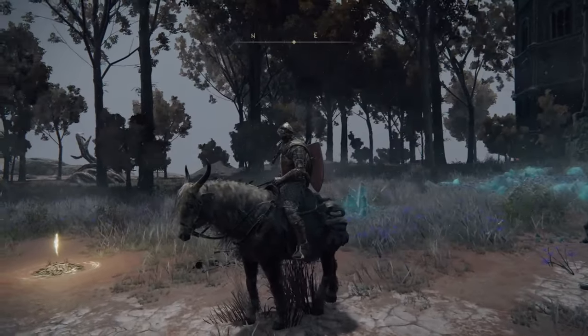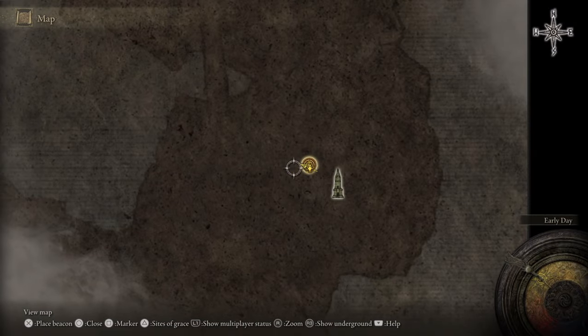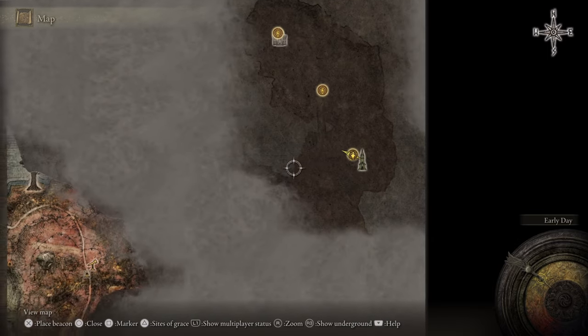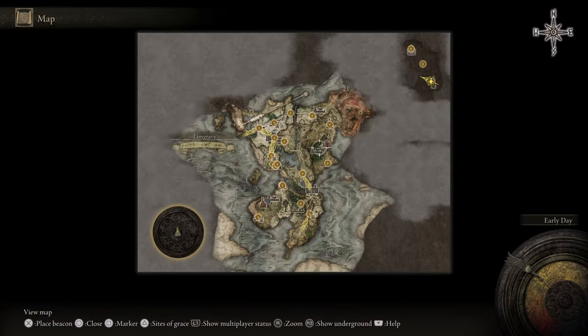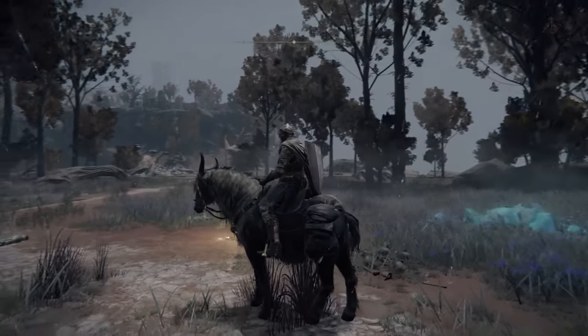First of all, let me show you the location of the place. Here we are in Lennest Rise. Let's zoom out — so this is our map over here. Lennest Rise is northeast over here. This is where Lennest Rise is.